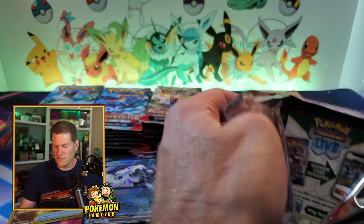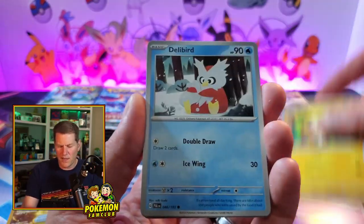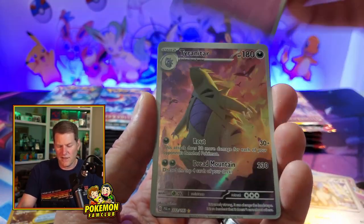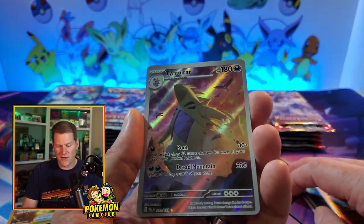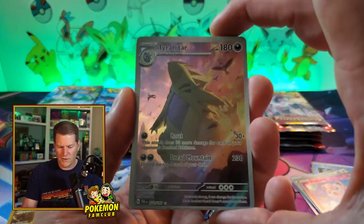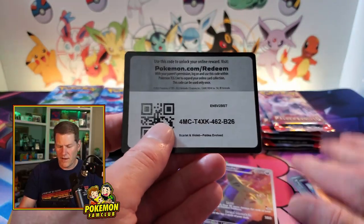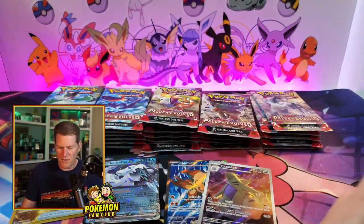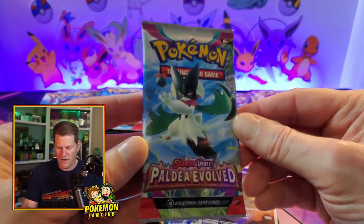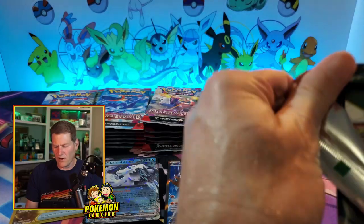That is a tiny bit off-center but it's going in the binder to complete this set. Obviously I hope to get an Iono in here because that will make completing the set a lot easier — the expensive one, even the $40 one. Man, is that cut badly. Beautiful Tyranitar. That has since dropped quite a bit — it had gone up pretty crazily. No one's gonna pay me $80 for that overcut card. He has since dropped down to the $20 range, I believe.